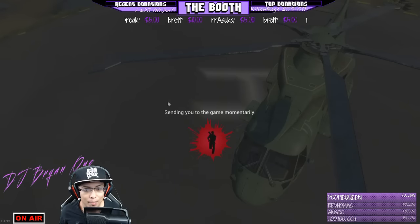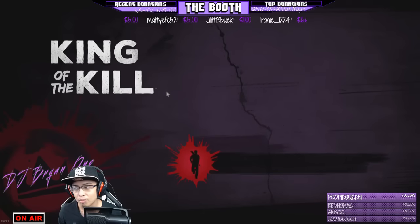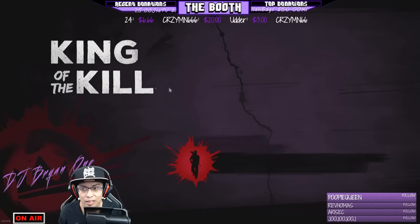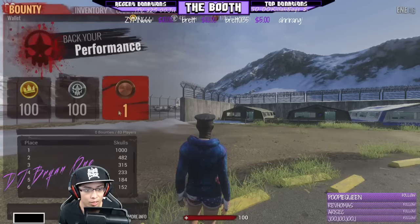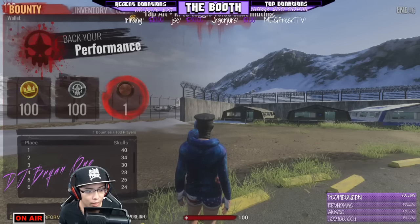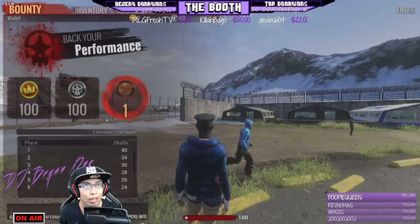So at the beginning of the game lobby you want to back your performance if you know you can get some kills, camp it out towards the end, and try to stay in the top 10 to get a nice payout of silver skulls. The brown skulls — these are the brown tokens — you click on it and then click on Back Your Performance at the bottom left.